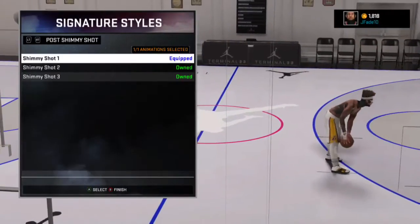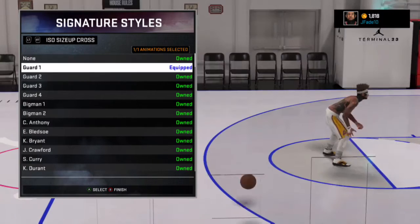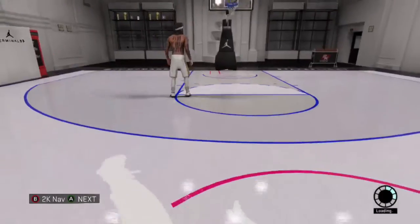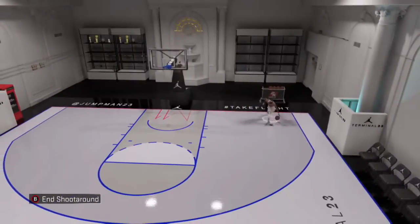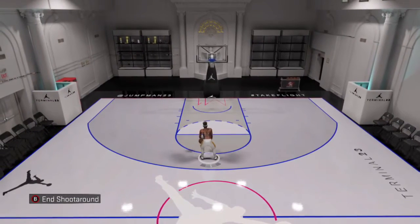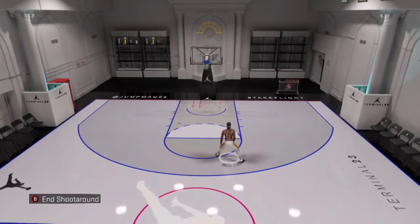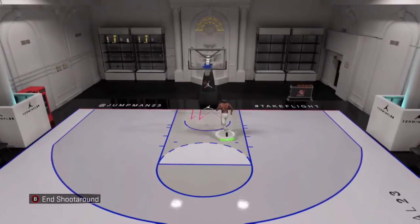I'm going to show you guys what you want to do for guard one — go to ISO cross, or size up cross. And then just do that size up, and then do the curry. I messed up, let me do that again.